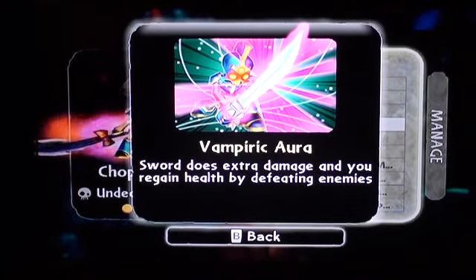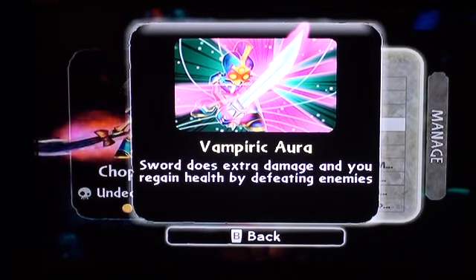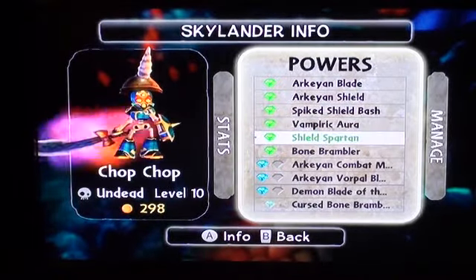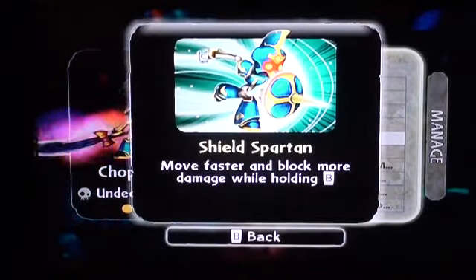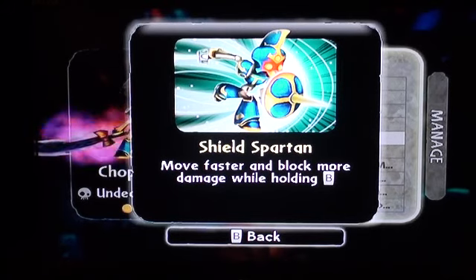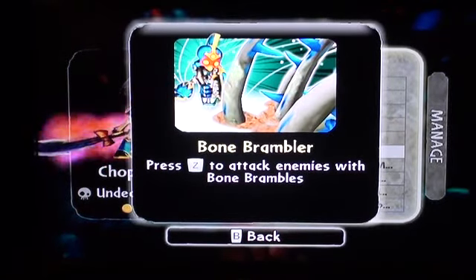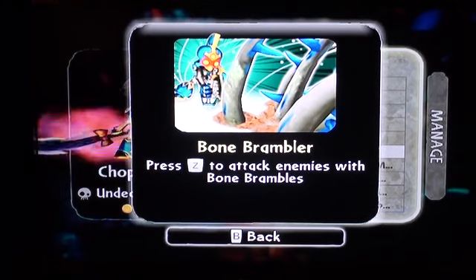Vampiric Aura — sword does extra damage and you regain health by defeating enemies. That is an amazing ability. You kill enemies and you get like 7 to 15 health per kill — it's ridiculous. Shield Spartan — move faster and block more damage while holding B. Bone Brambler — press Z to attack enemies with bone brambles, which are basically bone vines coming out of the ground really fast. It's really cool.